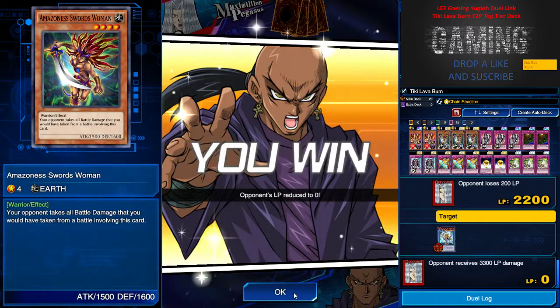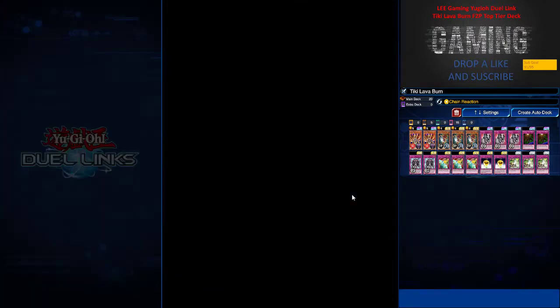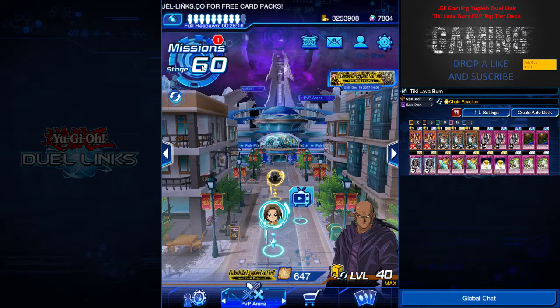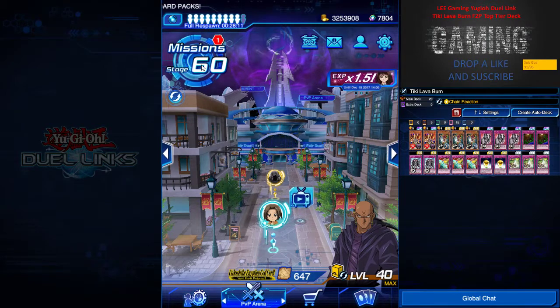I use Swordswoman to attack the face-down Dakini and Massive Morph's effect to pump up Dakini to get the OTK. As you can see, this deck can go aggressive and passive. I hope you guys enjoy this deck type and all my other videos. Remember to give a like, leave your comments down below, subscribe to my channel — it's free — and follow me on my Facebook for more uploads and updates. Have a good day, good afternoon, good night, and signing off. Peace.